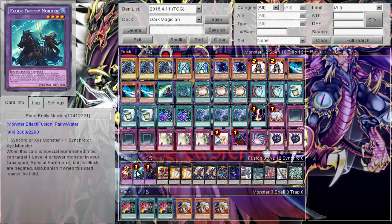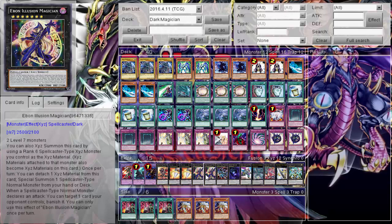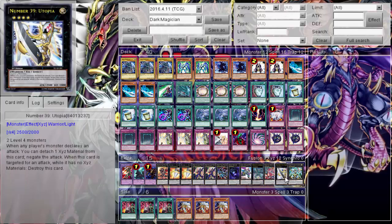In the extra deck: Dark Paladin for Atem/Yugi's, Norden, Thousand Eyes Restrict, Flame Ghost for burn if needed for game, Big Eye, Ebon Illusion Magician — the guy you'll probably go into the most. Detach to special summon a normal spellcaster from your deck, so Dark Magician, and then if a normal spellcaster declares an attack, you target a card your opponent controls and banish it. So: detach, summon Dark Magician, Dark Magician attacks, banish, the field changes so you get to redeclare at 2500, and then 2500 for Ebon Illusion as well. One Ebon Void Magician — never made him. Dweller, Castel, Emeril, Rav, Utopia, Utopia Lightning.